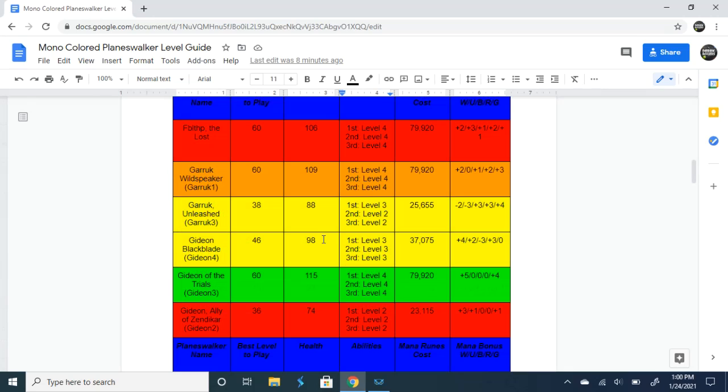Next up is Garruk Three, Garruk Unleashed. I have him at level 38. His health will be 88. His first ability is level three: target creature you control gets plus six plus six and gains trample until end of turn; if that creature's base power is five or greater, you draw a card. His second ability is level two: your first non-token creature gains leader beast, create two beast tokens. His third ability is also level two: create a Predator's Trail token with a four shield count; at the end of your turn, pick one of the first three different creature cards from your library and move that card to play under your control, then morbid — your creatures get plus one plus one. This will cost around 25,655 mana runes. His mana bonuses are minus two to white, minus three to blue, plus three to black, plus three to red, and plus four to green.